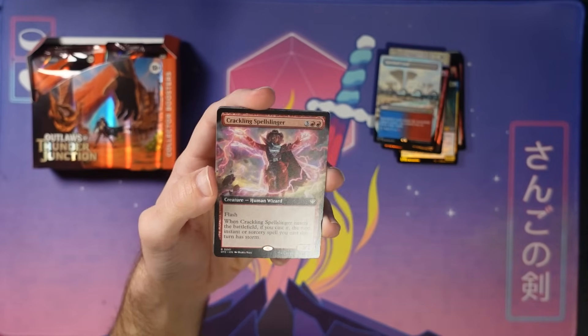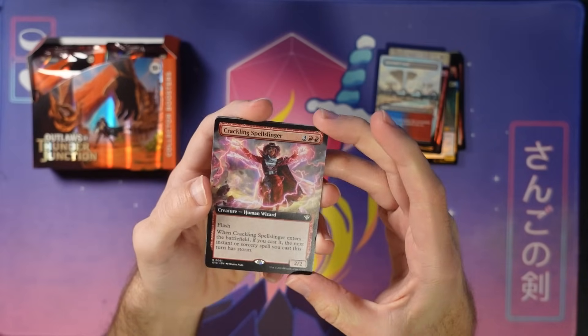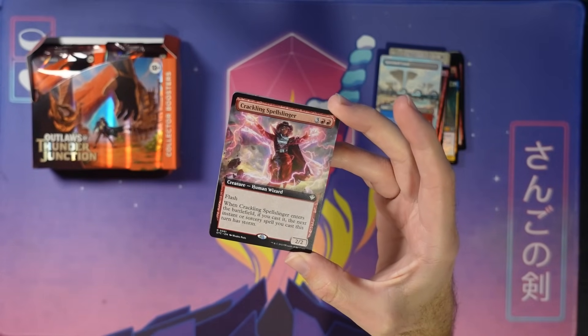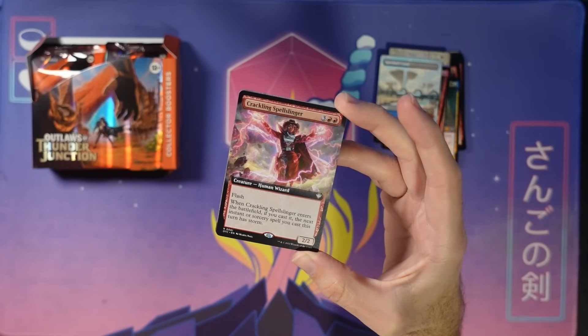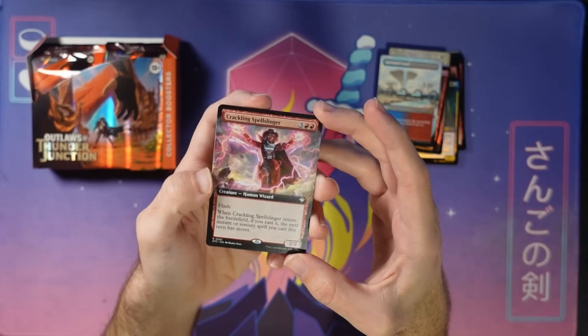I remember when it was pitched, I was like, this is going to have to be pricey. And yeah, five mana — it is expensive, but you can set up some pretty cool stuff. You do have to cast it, but you don't have to have paid its mana cost, so you can do some clever things — even granting this like Foretell, or Plot, or what have you.